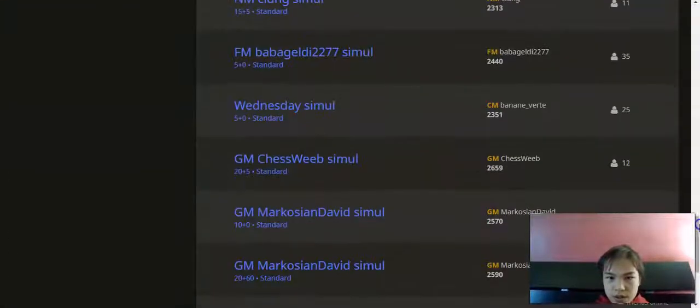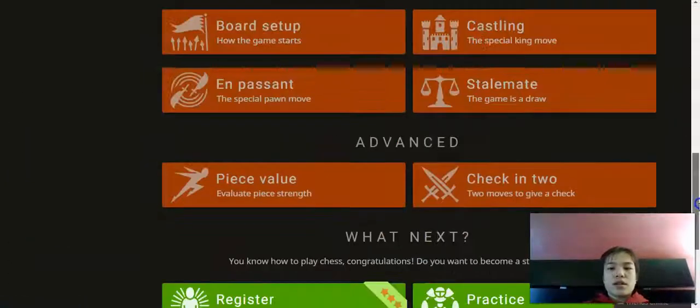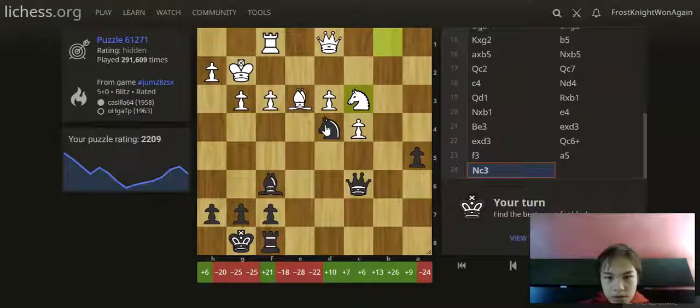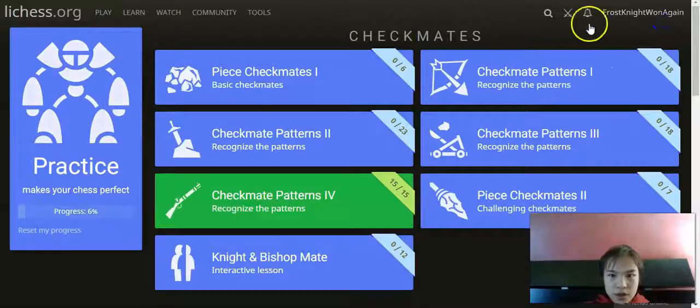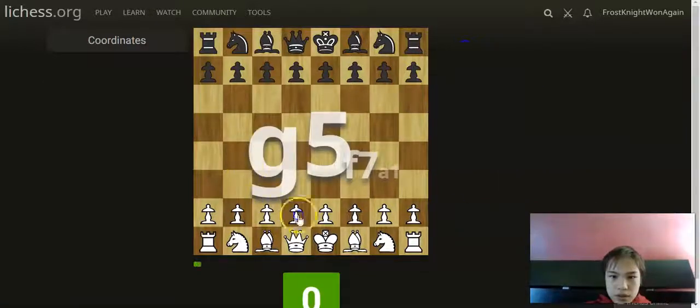There are also FM and GM simuls you can find. Over here in Learn, this is important. Chess Basics covers mini tutorials for learning chess. Puzzles are important — I think it's 9.f3 here; my puzzle rating is around 2200. Practice has fun things like checkmates, basic tactics, intermediate tactics, pawn endgames, rook endgames, and coordinates — you have to name or click a square like g5.